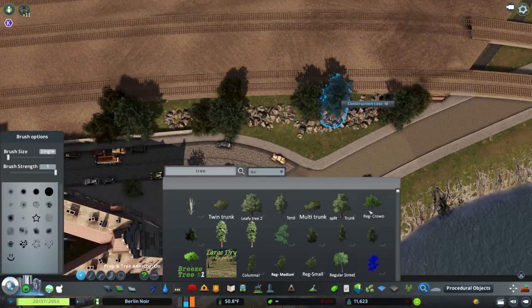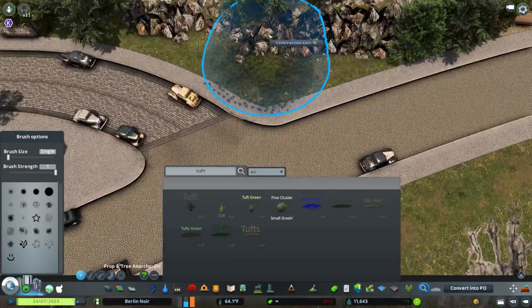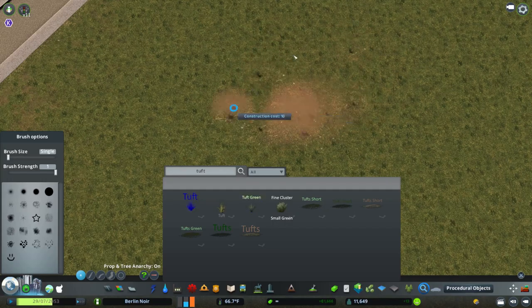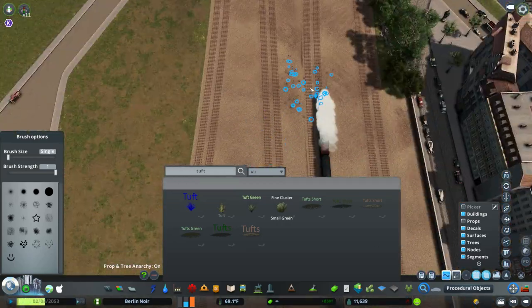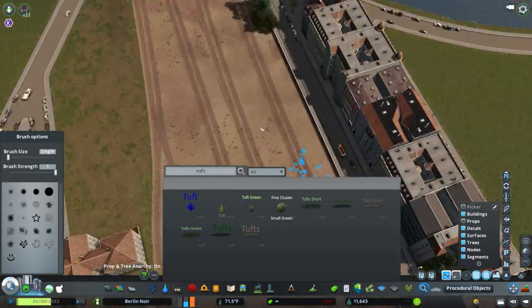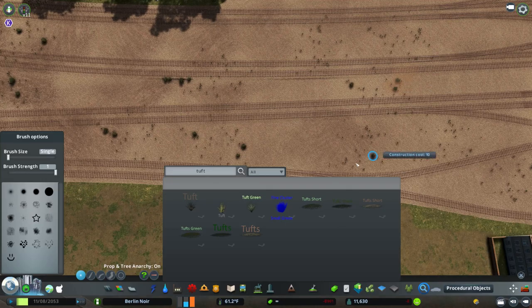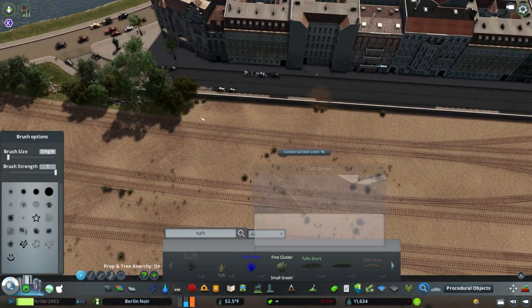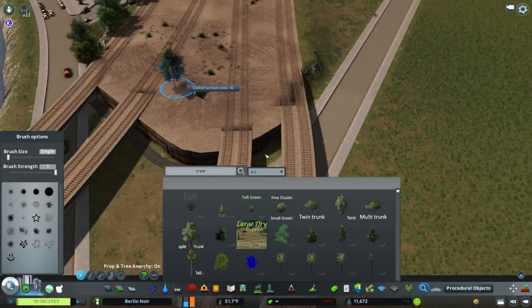If you were to look at that satellite view image I had at the very beginning and look at how the train tracks cross the river, what I built here is much larger than what existed in real life. The real ones didn't have such a turn in them — they more or less crossed straight across a small river. But the way I have the rivers set up and the land on the opposite side, I had to curve the tracks quite a lot in one direction.